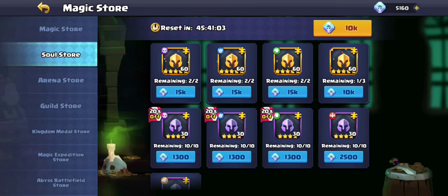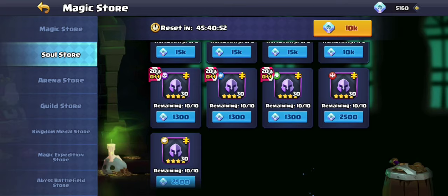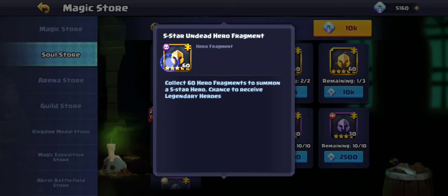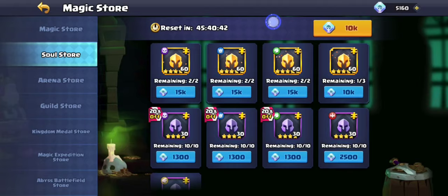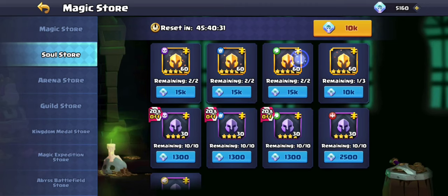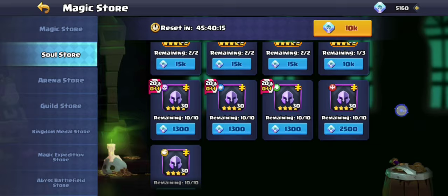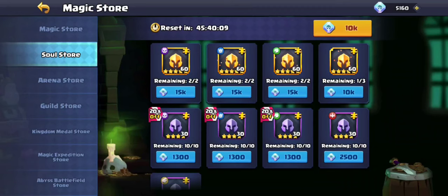In the soul store I usually go for fragments, but now that I need food for Light and Dark I'm starting to get Light and Dark food here. Early on you can try to get a specific unit like Terrence, or get upgrade food for a certain faction. Normally I just go for fragments because they're about 5k cheaper — one third of the price — and better value.